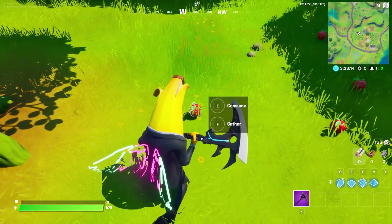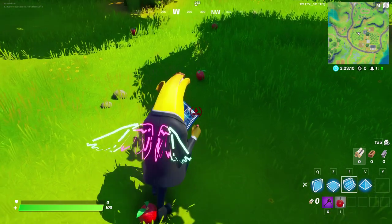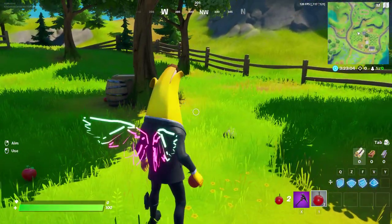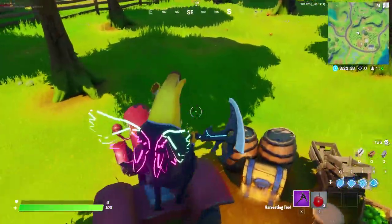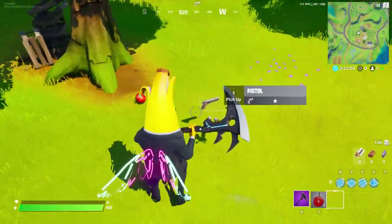F is bound to my building so I obviously cannot gather the apples that way — but I can if I hold it. All right, here we go, that's how you gather them. As you can see we have them in our inventory right now — we're holding the apple. You can throw the apple or consume it as well, but I can't consume it because I'm full health.